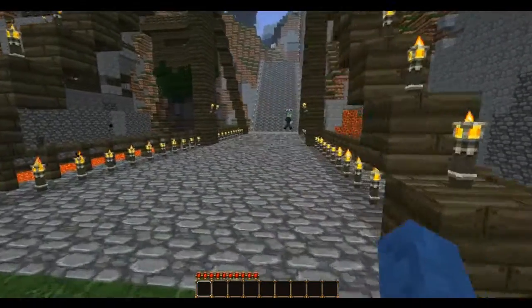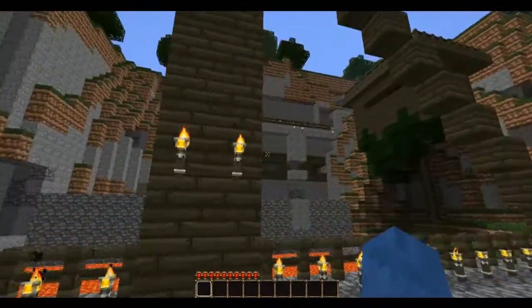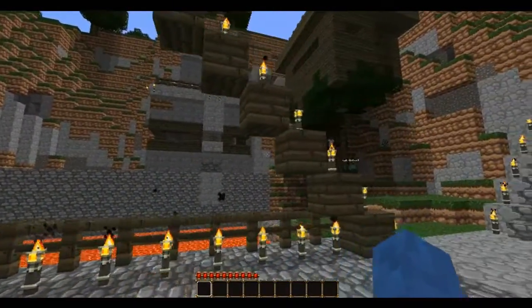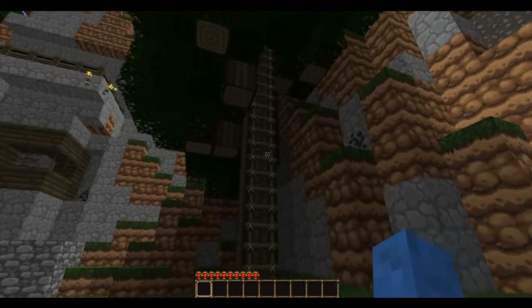Moving on. We have the treehouse that you can actually get into now. You can get into the treehouse and the other bridge place. But it's kinda awkward to get to there. How many trapdoors do you put down? I like trapdoors.